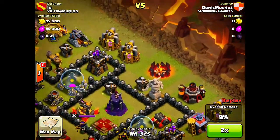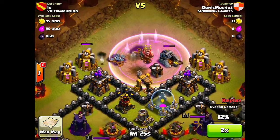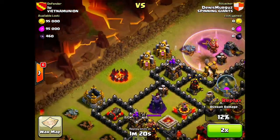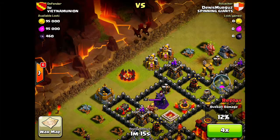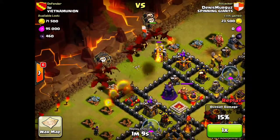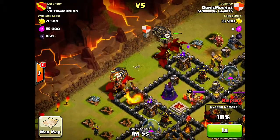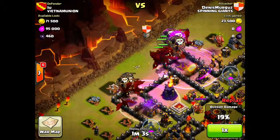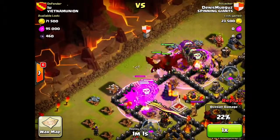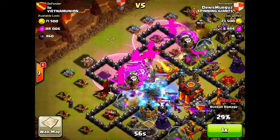Moving over to this corner, not much happens, but then the Barb King goes to work up top. He does not get that Air Defense. He comes in from the top right with his Dragons and sends in a few Balloons to help. The Dragons distract the Air Defenses and the Balloons go over and take out the Air Defenses — very good.